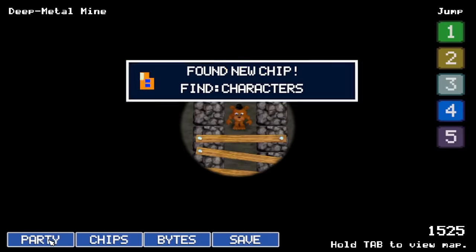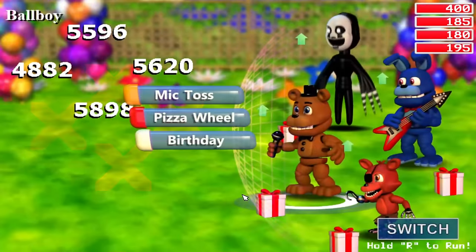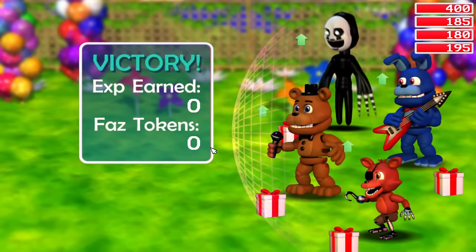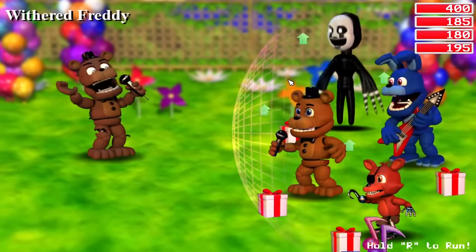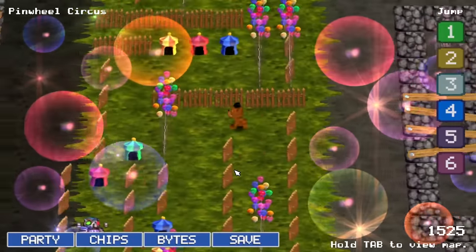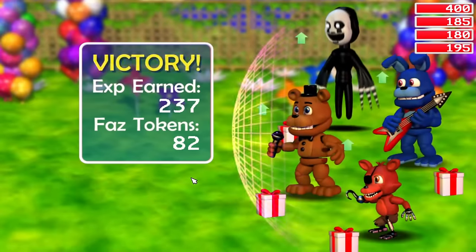So here we are — Find Characters. Now, this chip doesn't have any immediate benefits, but it does by far have the most useful ability in the entire game. This chip basically completely ups the chance that you will encounter an unlockable character, and this allows you to get characters both faster and makes it more likely you'll get some amazing characters, even in lesser character-filled areas. The benefits of multiple characters completely outshines any chip before it, and for that, the Find Characters chip gets the number 1 spot and is crowned the best chip in FNAF World.